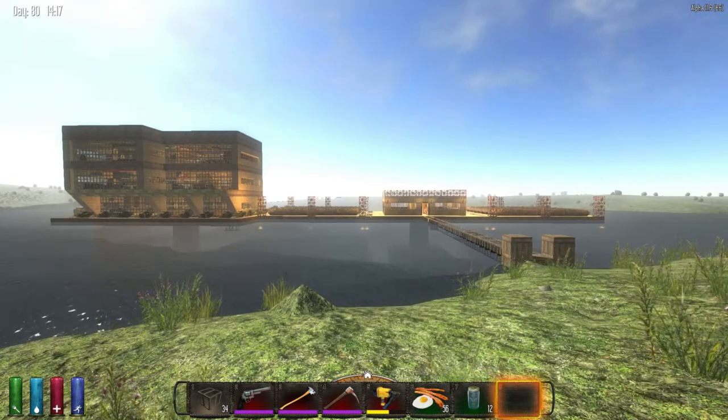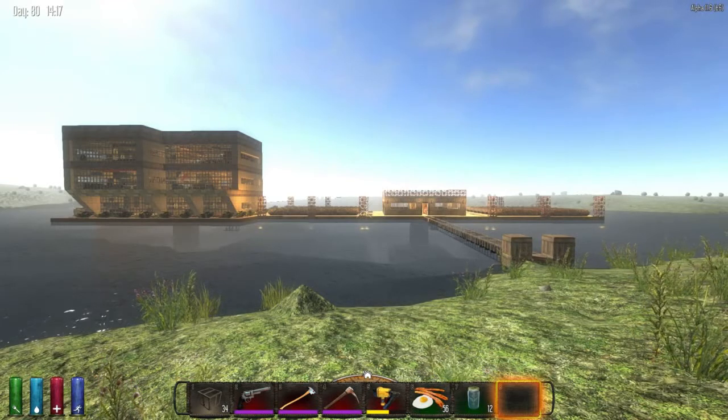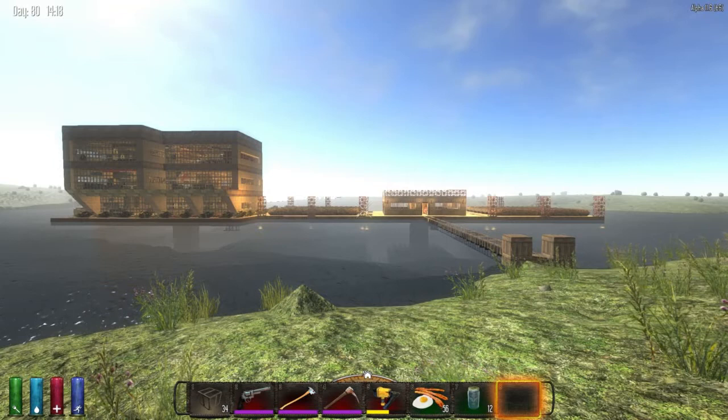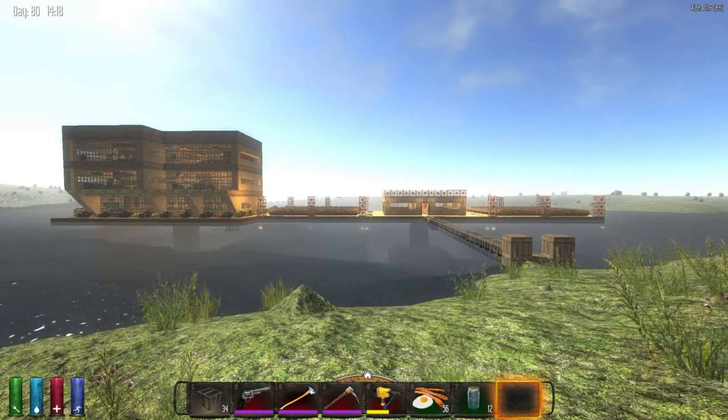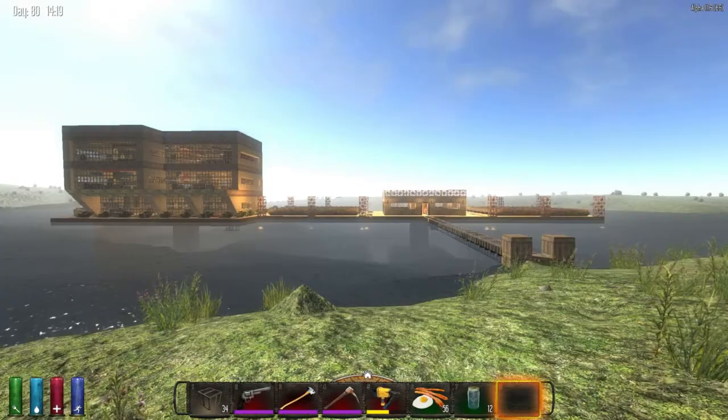In front of you you'll see the two bases. On the right hand side is my first initial attempt at a water based defense structure and on the left hand side is an evolution on that design. So let's get started.